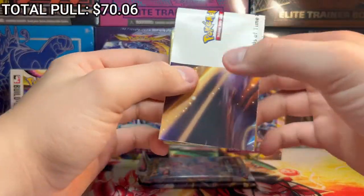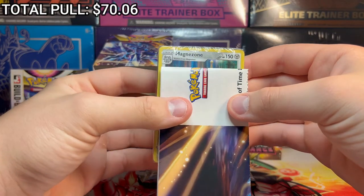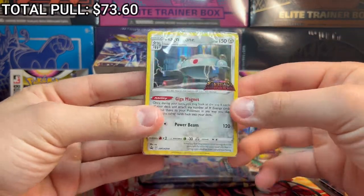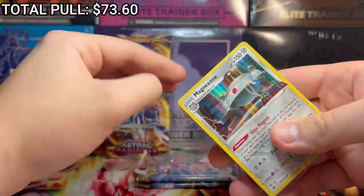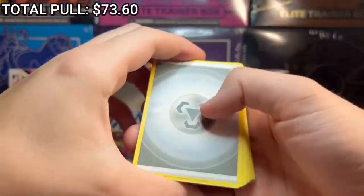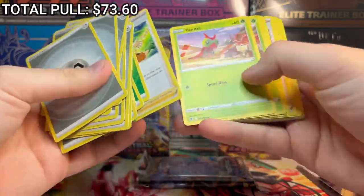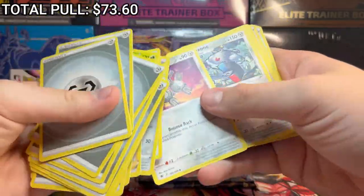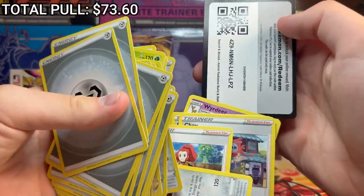Now let's take a look at our promo card for this build and battle box - it is a Magnezone. That's kind of cool, Astral Radiance Magnezone. I'm going to open it up again just to see if the deck is any different. Tons of steel energies and grass. I believe it's the same deck, but just in case any of these are valuable or playable I'll keep going through them. And that's the code.